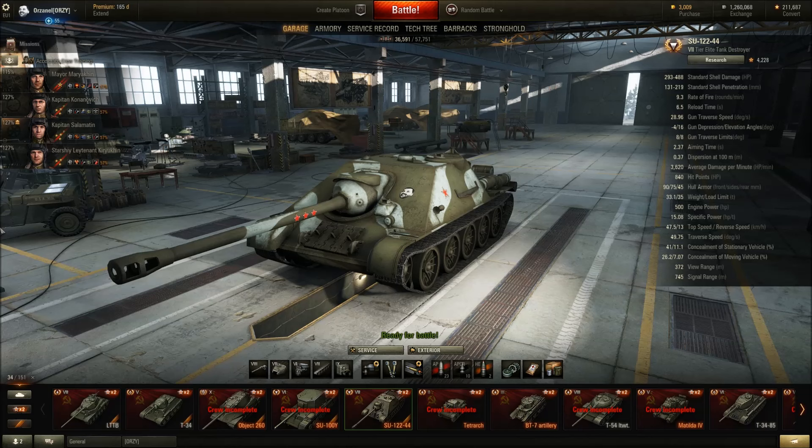I gotta run away from this position because the whole enemy team is yoloing in strong. I'll run back to that little castle up there and try to snipe them as they push our base. The good thing about yoloing CDCs is you can penalize them with high explosive quite easily and do a lot of damage. I switched to high explosive and got shots on the CDC.